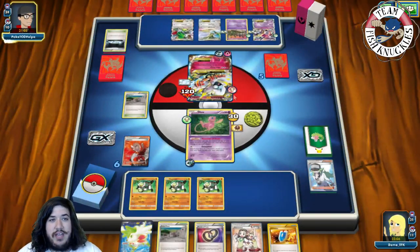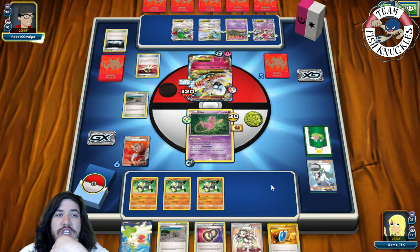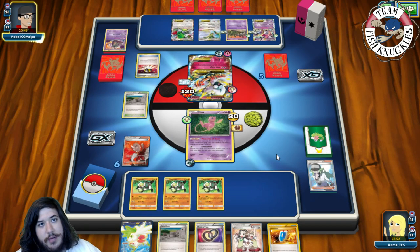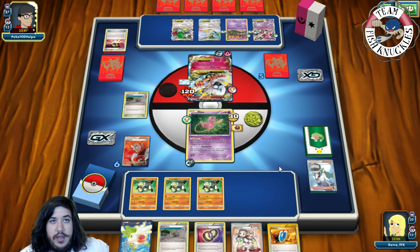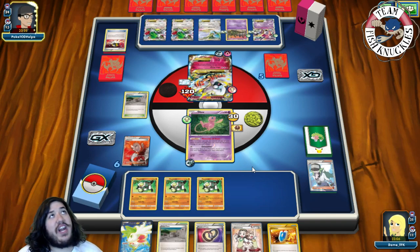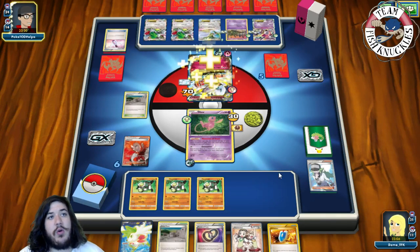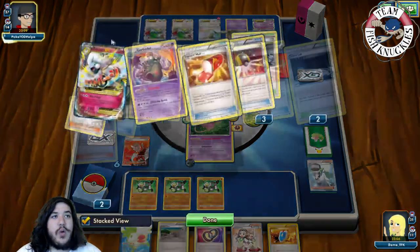If Mega Altaria hits us it heals 30 bringing it to 90, then plus 60 from Burst Balloon is 150, plus Fated Town is 170 — we can attack with Passimian for the knockout. Opponent plays Ultra Ball, probably grabbing Garbodor. Unfortunately with Garbodor we can't knock out Shaman or Hoopa with Mew. But opponent discards a Garbodor from hand — really good for us! A Shaman comes down instead. Opponent uses Fairy Drop healing 50 from the active — oh no.